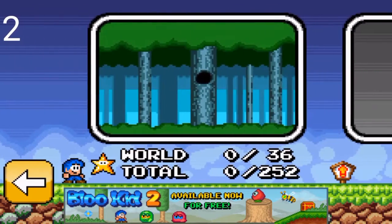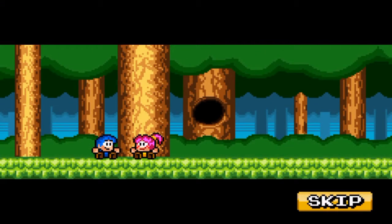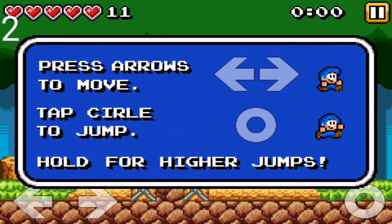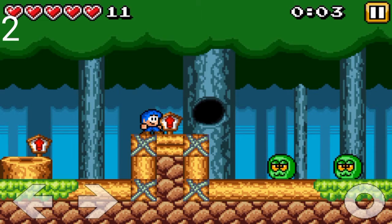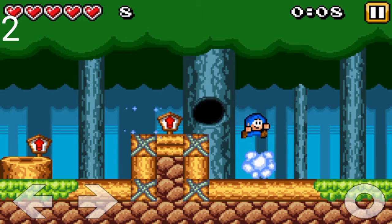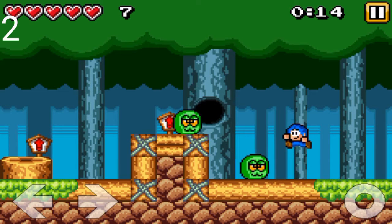Alright, here we go — World One. Press arrows to move, tap circle to jump, hold for higher jumps. Okay, easy enough. Jump on enemies to defeat them — alright, just like Mario Brothers so far.